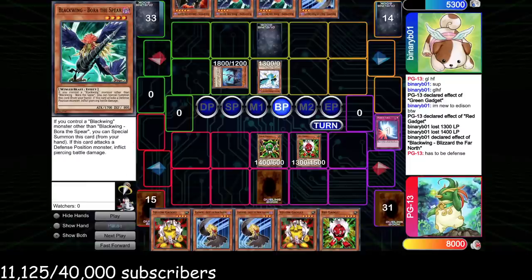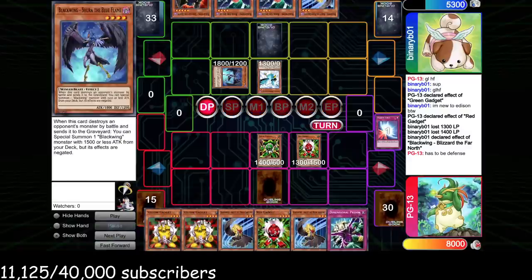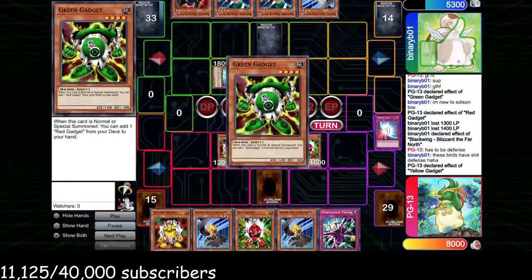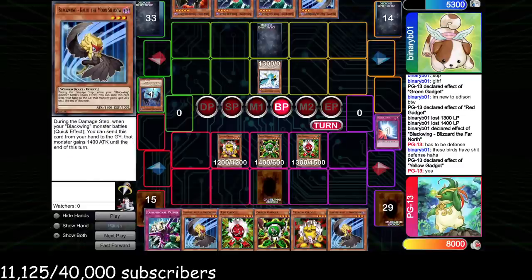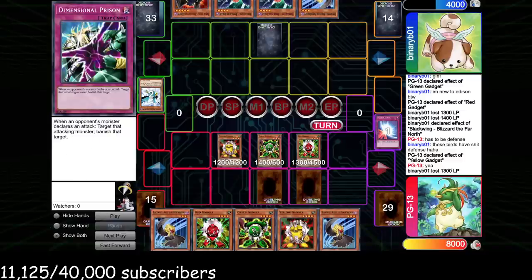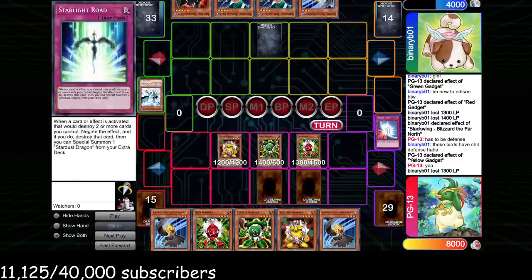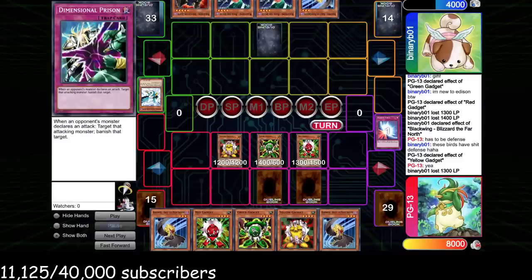If Brionac resolves he can run over a gadget or bounce my back row and put me in a bad spot. If it doesn't work he's going to take a million, but at least he can priority bounce gadgets. I think he should have Synchro'd here since he has Bottomless. He doesn't attack — holds up the Kalut I know he probably has. That's fine, I'm cool trading a gadget for a Kalut. Red Gadget runs over the plus-one Shura. I played conservatively not summoning my own Kalut to play around his Icarus Attack. He doesn't use Kalut, probably as a newer player doesn't realize he can — but we did find Deep Prison for his next normal and have Starlight Road for Icarus.